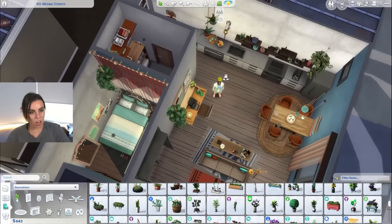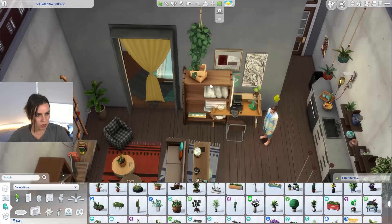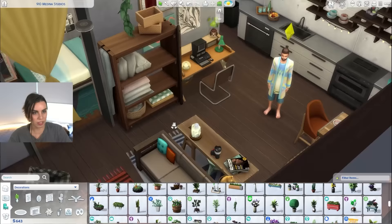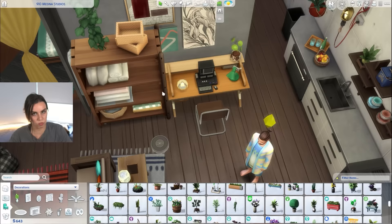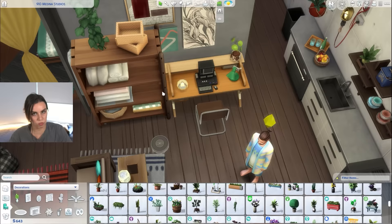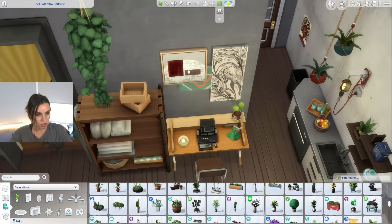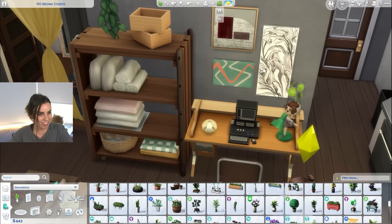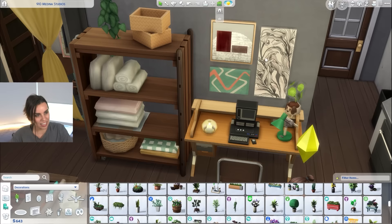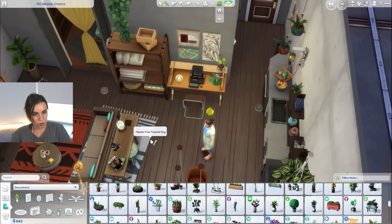We've just got the bathroom to do. I thought we had finished for a second, but no. As much as I love this shelf — could we fit it in the lounge room? The thing with apartments is you end up adding so much furniture because there's usually not a lot of storage built in. At least the apartments I've lived in don't have that much storage, so you have to kind of buy storage. I'm just going to reduce the size of all of these paintings.